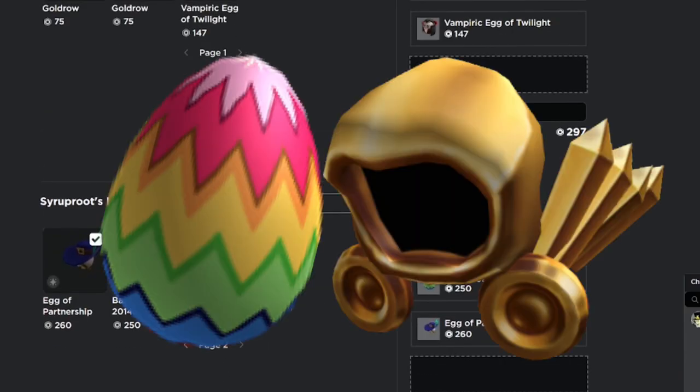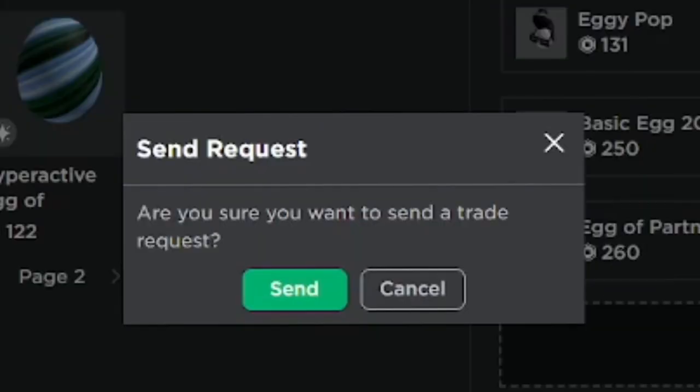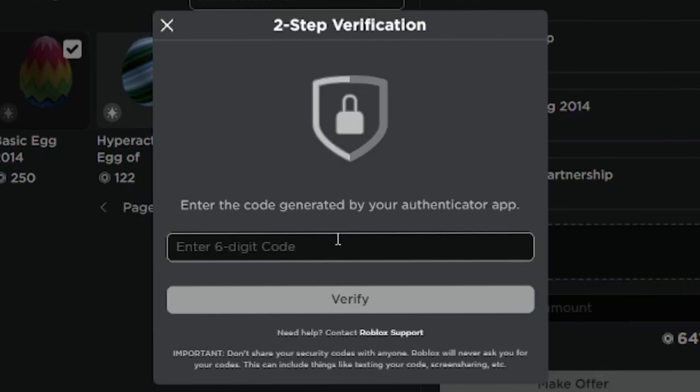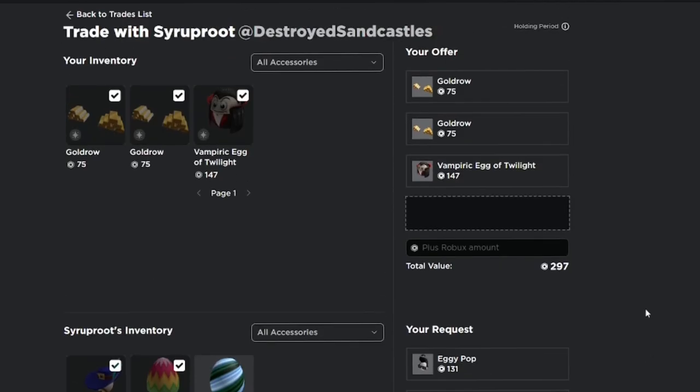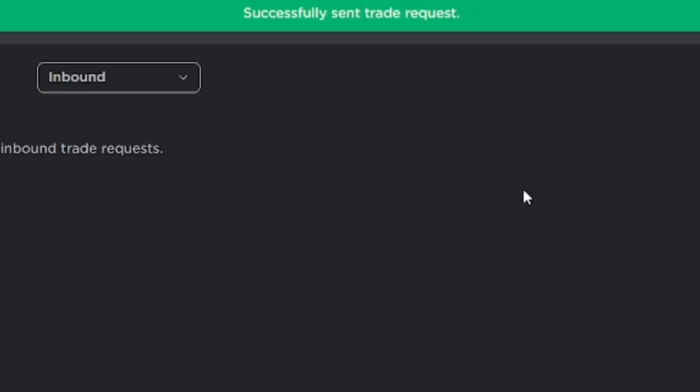I'm trading the eggs, which I'm using to give my alternate account quite a bit more RAP because I'm getting it ready for an upcoming series. I'm going to send that trade request — it requires two-step verification. There was also a trade quality issue I had to fix, which took a few minutes. After that, the trade request was sent to my main account.